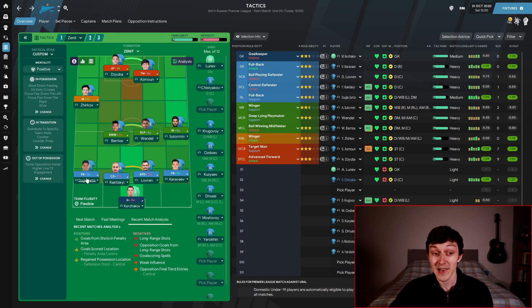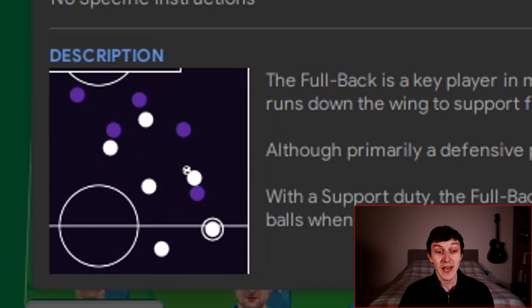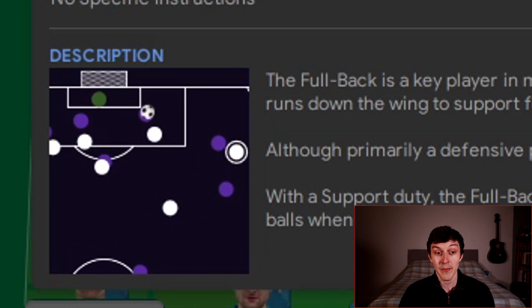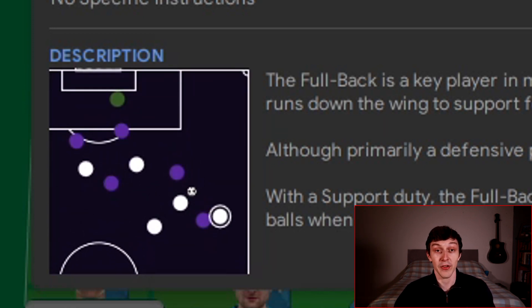I quite like having my full backs overlap my wingers or inside forwards. So in possession it always made sense to me to just turn on overlap left and overlap right — but that's actually wrong. Those buttons are telling your players to hold up play and wait for someone to overlap, so every time you're getting forward with pace the whole team stops and waits for an overlap on the outside. It's telling a player to wait and look for an overlap, not to go and make the overlap. You can see on the animation that the full back is overlapping without that instruction being on.